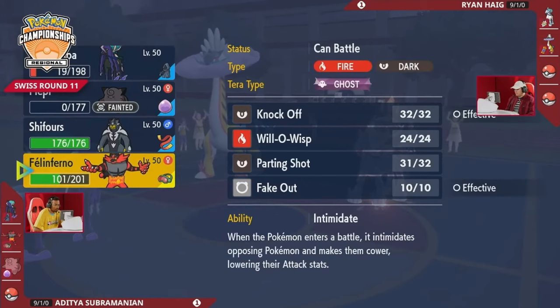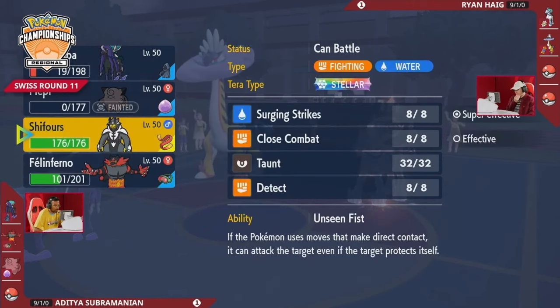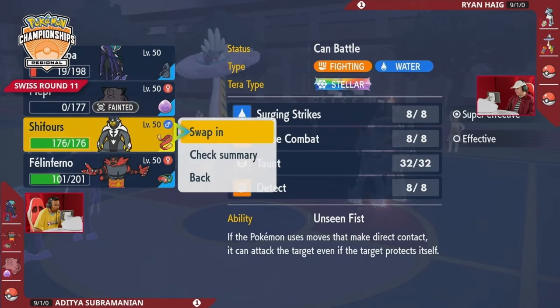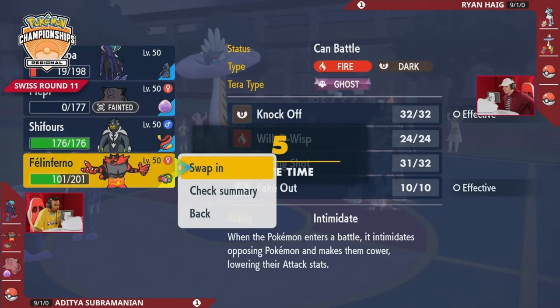If you bring out Incineroar, you have Fake Out pressure over on the opposing end — a way to stop Thunderclap that could target Calyrex Shadow Rider. And if you get the chance to hit Astral Barrage, especially knowing the Ice Rider just protected — that could be a really good hit with Astral Barrage. Even if you bring out Urshifu, it still pressures a lot on the opposing end, but does open up the possibility for the priority move on the opposing side.